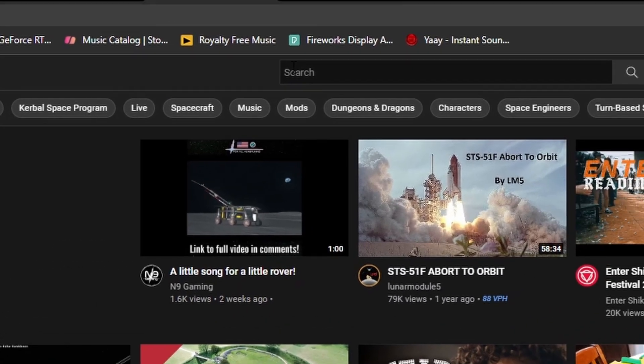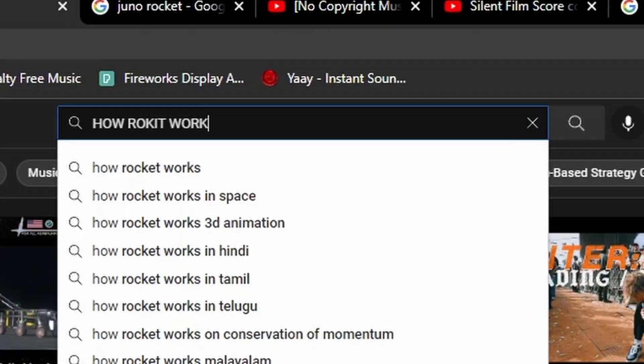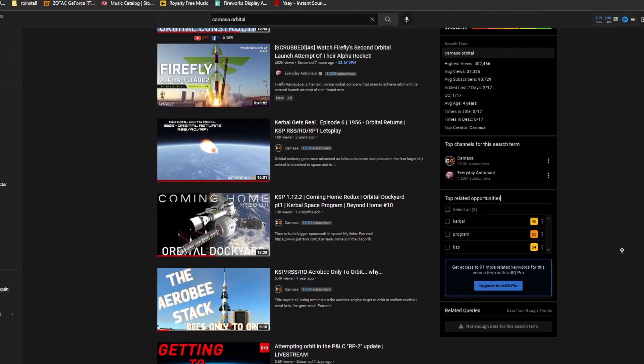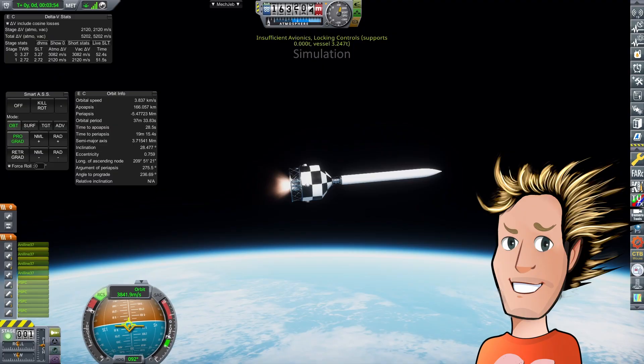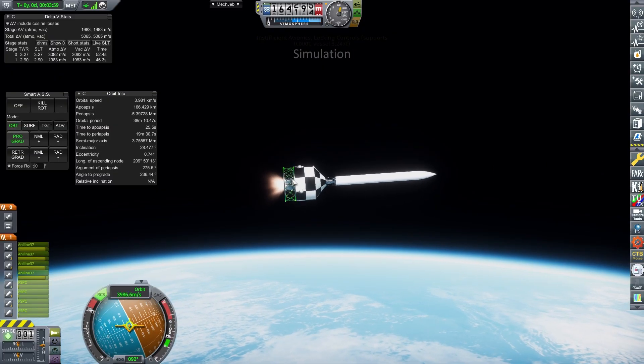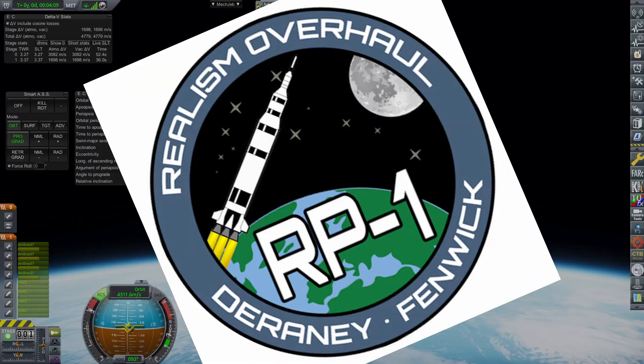So you've been trawling through YouTube trying to find a good guide on how to achieve your first orbit in RP-1, only to come across some scrub whose video is completely outdated and pretty bad. Hello everyone, Karnasa here, and worry not because in this video I'll give you 10 alternative first launch vehicles for RP-1.